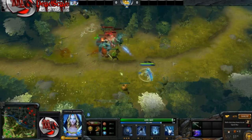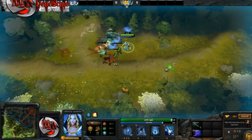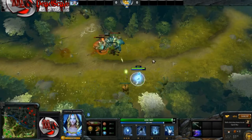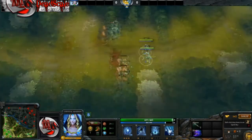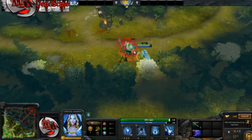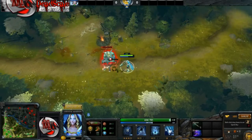Creep stacking is a useful technique for junglers and supports, as it provides more gold and experience in less time for a slightly harder creep camp. Creeps spawn every minute in game time but do not spawn if you have vision of the camp. Knowing this, if you pull the neutrals out at the right time — around 55 seconds — you'll force another camp to spawn on top of it, stacking the two creep camps. Doing this before creep pulling gives you the most gold, and can even deny one whole wave to your enemies. Be careful when creep pulling, as enemies can walk around and take the kills, or even try to kill you.